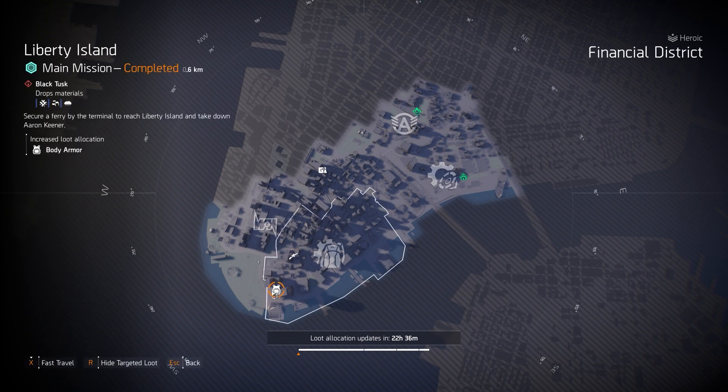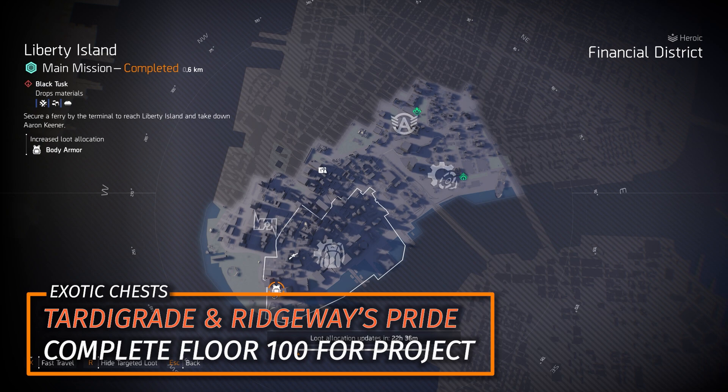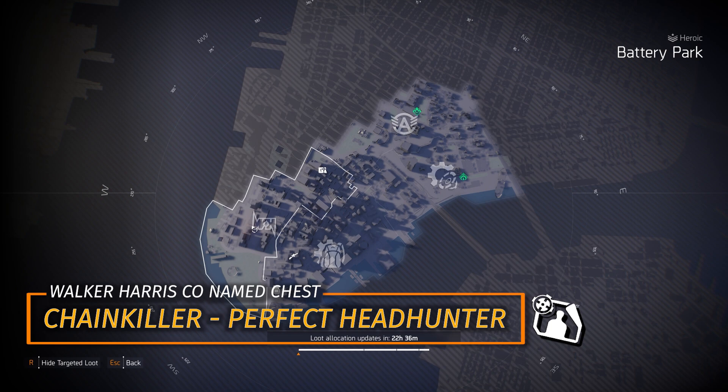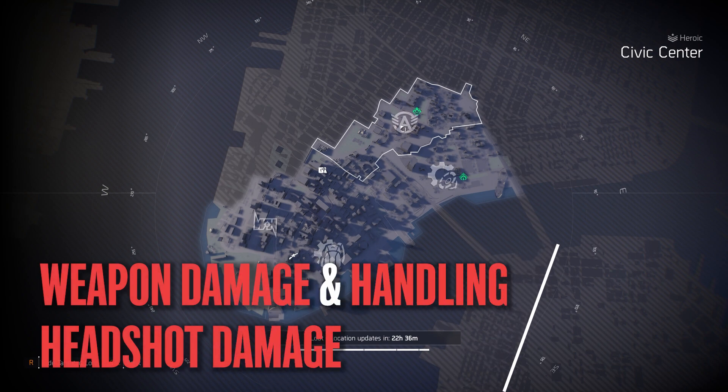We've got chest pieces at Liberty Island. There are two exotic chest pieces: the Tardigrade and the Ridgeway's Pride. For Ridgeway's Pride, you have to get the project at floor 100 of the Summit after collecting each difficulty dog tag or exotic component from the floors, complete the project, and then you can re-farm for it. We've got Walker, Harris, and Co. at Battery Park — you can farm the Chainkiller chest piece with Perfect Headhunter, which is mandatory for all headshot damage builds. Next up would be Arolda Holdings at Civic Center, farming for a piece with weapon damage, headshot damage, and weapon handling.